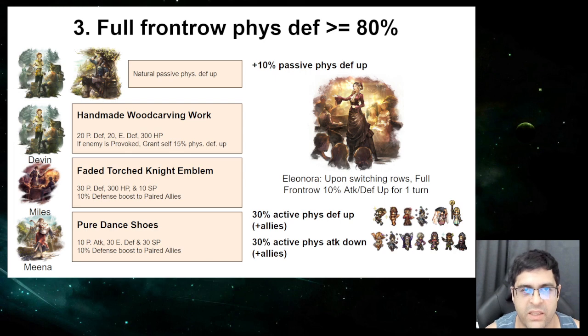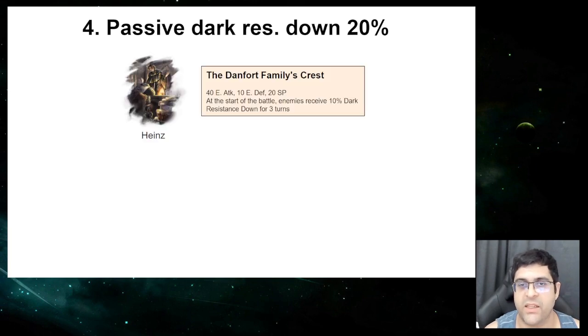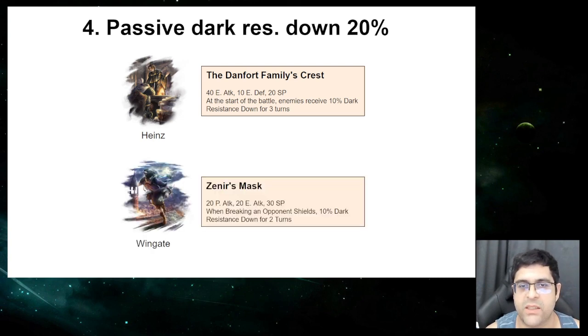The last strategy: we can get 20% passive dark resistance down, which is not possible without four-star accessories. We use Heinz's A4 to inflict 10% dark resistance down for 3 turns — or 4 turns if equipped on Viola, Richard, or a unit also wearing Kurtz's A4 — and pair that with Wingate's A4, which inflicts 10% dark resistance down for 2 turns.